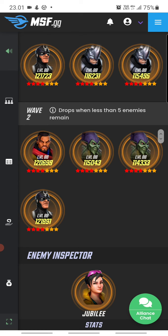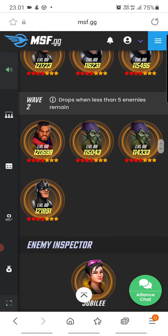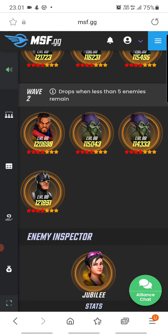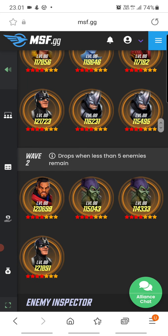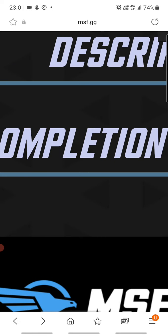The second wave has Bishop, Green Goblin, and Black Bolt — super damaging. We know Green Goblin does a lot more damage on the AI side compared to the player side, so they're actually hitting quite hard in nodes and raids and dark dimensions. But overall this seems manageable.